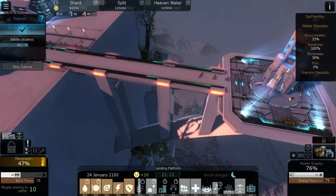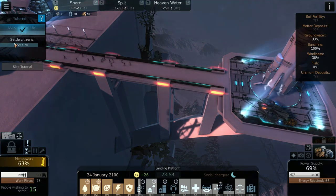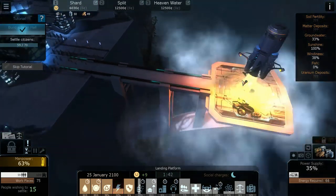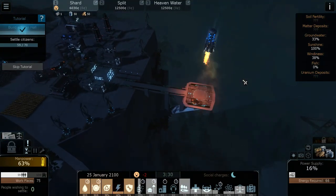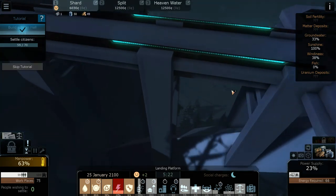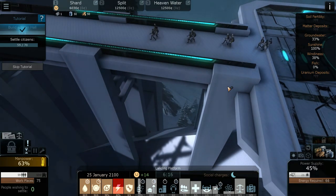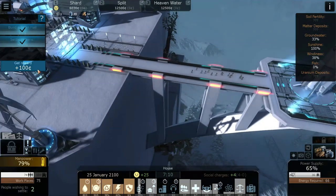The residential complex is finally complete. Drop ships bring 15 more citizens, putting us at 59 of 70. The next group arrives immediately since we have room, completing the objective and putting us over 70 citizens. Objective completed.